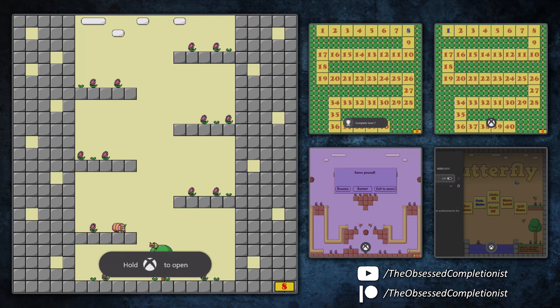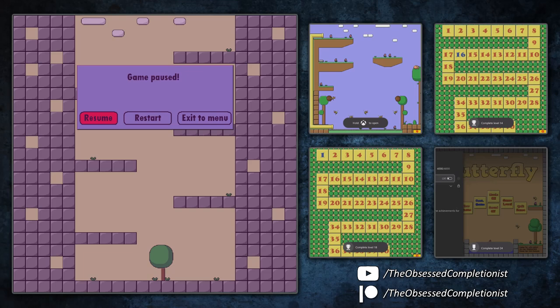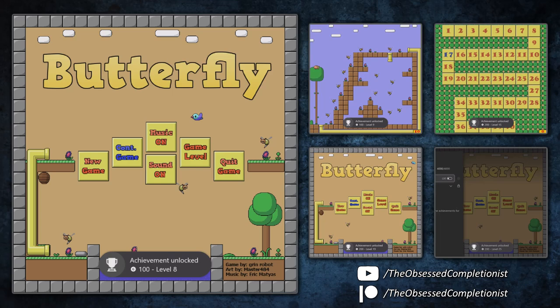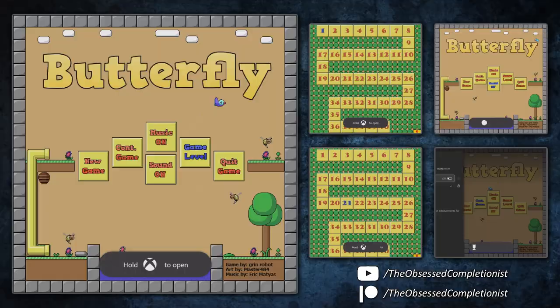There is a chance this may even be up to 5000 gamerscore by the time you see this video, as they usually add title updates that increase the gamerscore by another 1000. But at the moment, all you need to do to unlock the full 4000 is complete the first 25 levels.